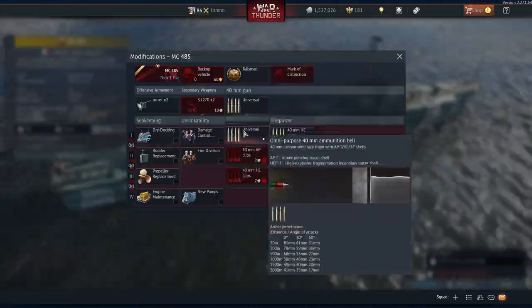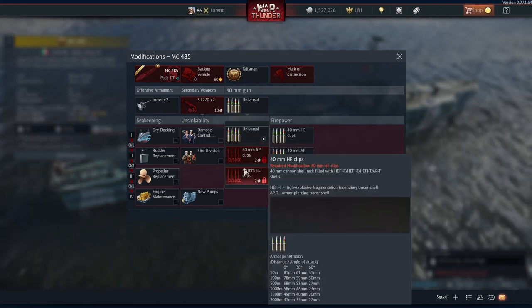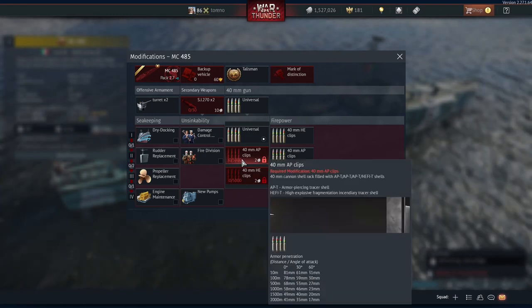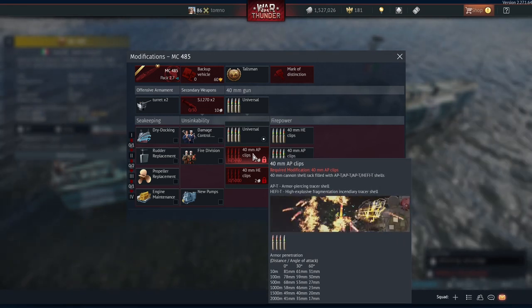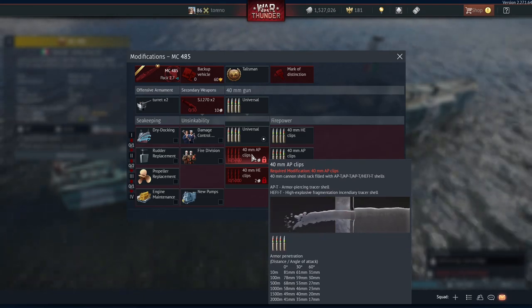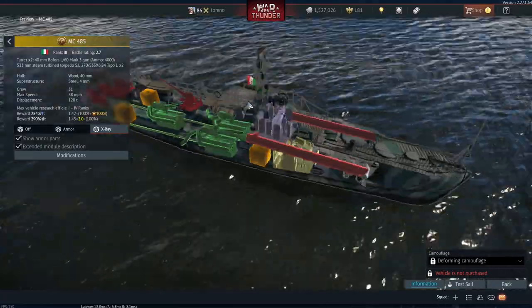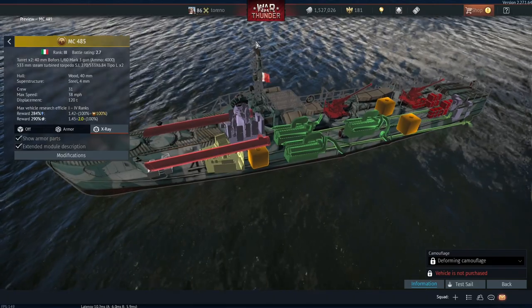The cannons have universal ammunition, AP-only or AP-majority, and high explosive fragmentation incendiary tracer shell majority. With the AP shell, you get a maximum penetration of 68 millimeters at 500 meters or 81 millimeters at 10 meters — decent enough to get through the armor of destroyers pretty easily, and maybe even more powerful ships if you're lucky.